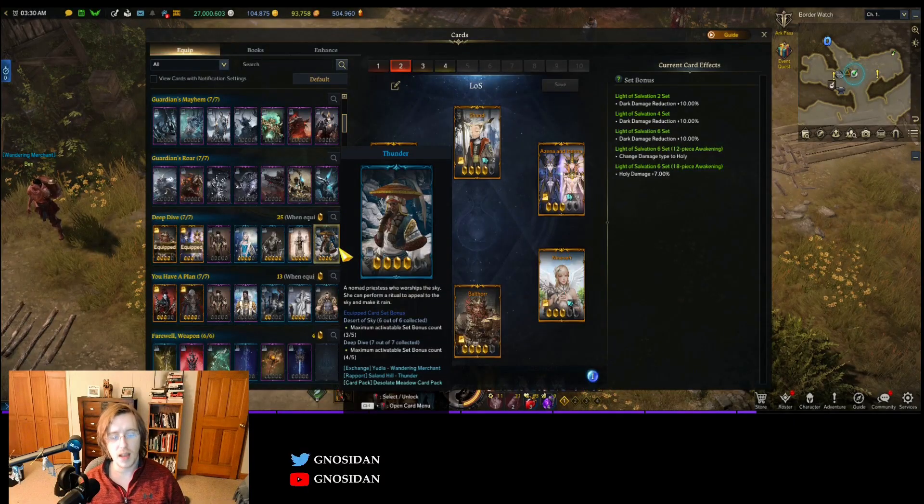We're going to talk about how to farm your Deep Dive set and have a plan set, because I saw someone ask how you'd farm this. A lot of people think you just have to go do stuff and get lucky, or get card packs — but not exactly. There's actually a very simple way to get most of your cards for both sets, except for the legendaries and one card.